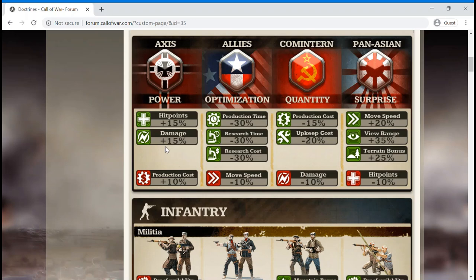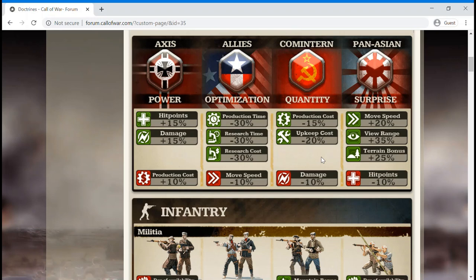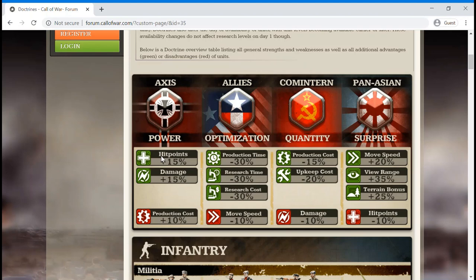That also means that every one of your units means a little bit more to you than in these other doctrines. The Axis will have a much harder time replacing their units than the other doctrines, and especially the Comintern. You don't want to be trading your units with Comintern units. Therefore, the Axis should avoid wars of attrition whenever possible. You should seek quick, decisive victories in the field, and always pick your battles carefully. Make sure you have the advantage in every battle that you fight. Do not take unnecessary losses.